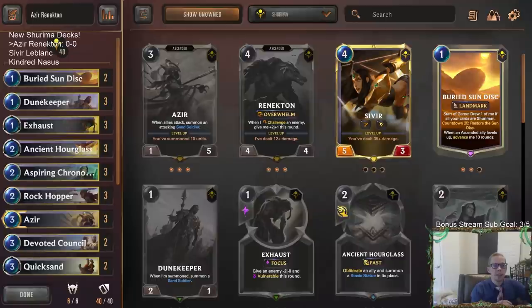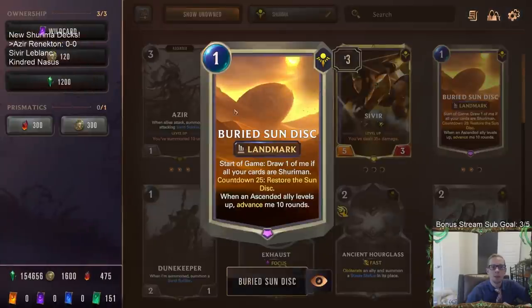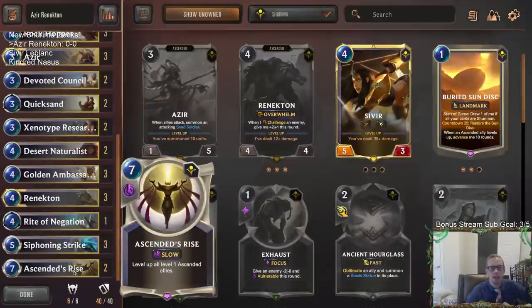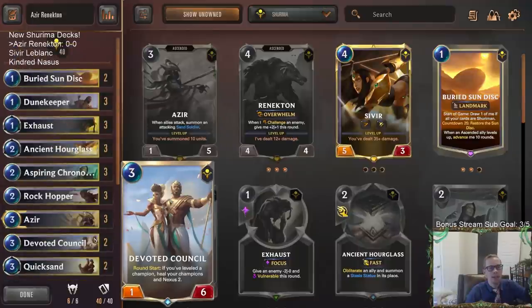Welcome everybody in Twitch chat and everybody on YouTube for some Azir Renekton. We're gonna have our very first Shurima deck — we're going all out on Shurima, all 40 Shurima cards. We're gonna be trying to restore the Sun Disc, building around the Buried Sun Disc and our Ascended allies — Ascendance Rise. This is going to be what we do for our very first deck.